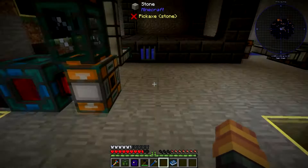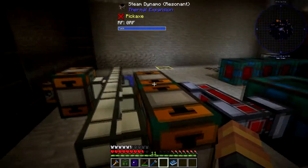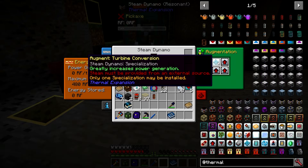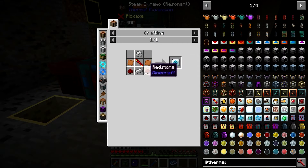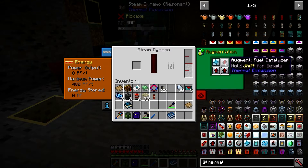This was my testing on steam. There are two upgrades for steam power. The first upgrade is the turbine conversion — it greatly increases power generation, but steam must be provided from an external source. If you hit R here you can see that it requires copper plates, a conduction coil, and an iron gear. You make it through Elementum.